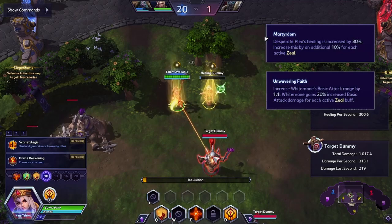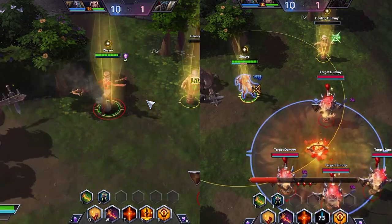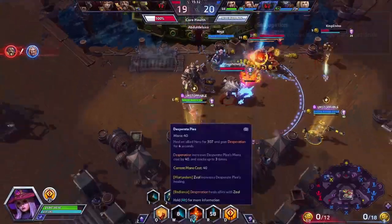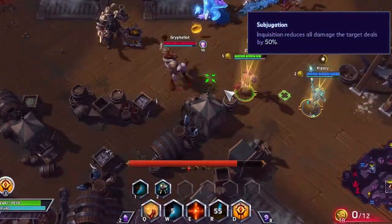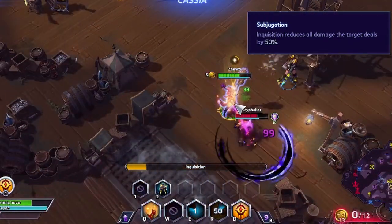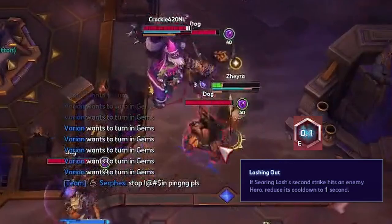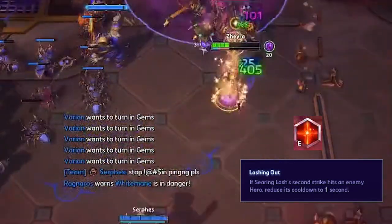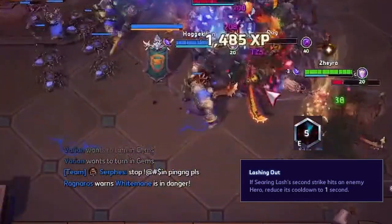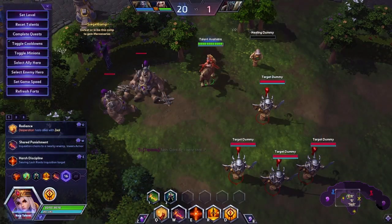Skipping level 10 as we've discussed the ultimates previously — at level 13, both Subjugation and Lashing Out are great choices. If more damage mitigation is required, Subjugation will come in handy: whenever you Inquisition an enemy, it cuts their damage dealt in half. However, if you are on a Searing Lash build and more damage is required, Lashing Out is the game changer — it reduces the cooldown of Searing Lash to just one second, but only if its second strike hits an enemy, making it a spam spell unless they dodge the second strike.